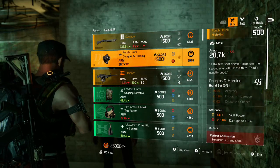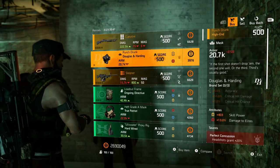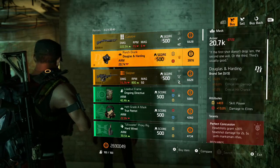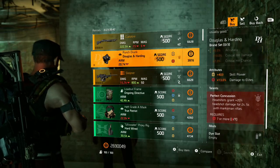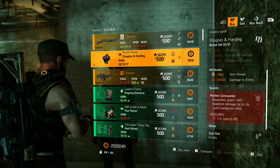Next is the DNH Mask Punch Drunk — if the first shot doesn't drop them, the second one will, or the third. It has a good roll of skill power and a low roll of damage to elites, and comes with Perfect Concussion.